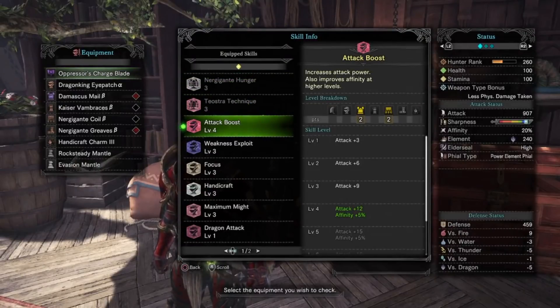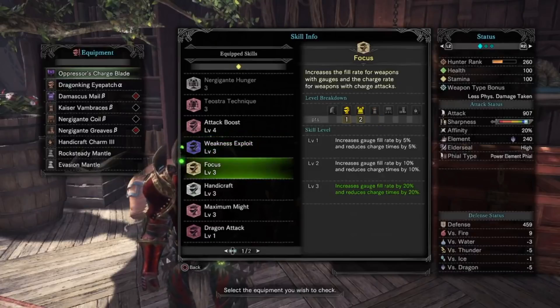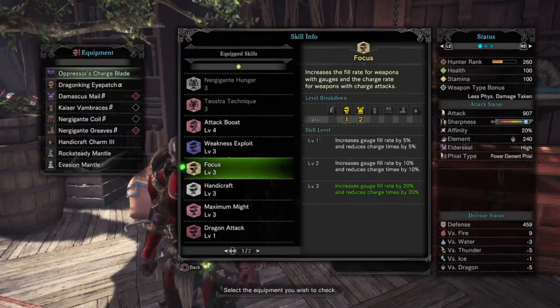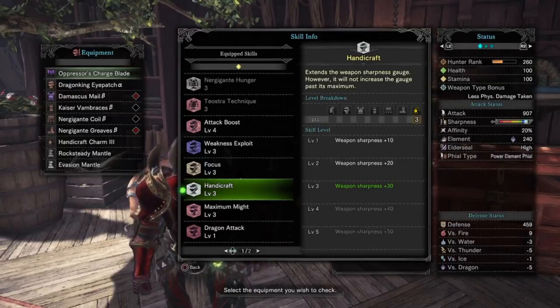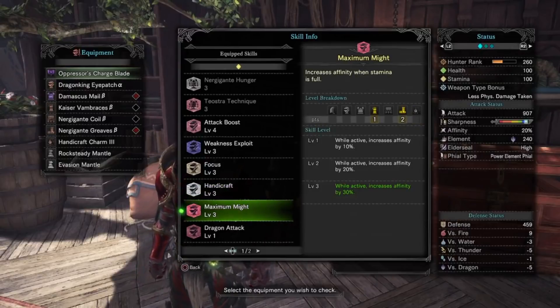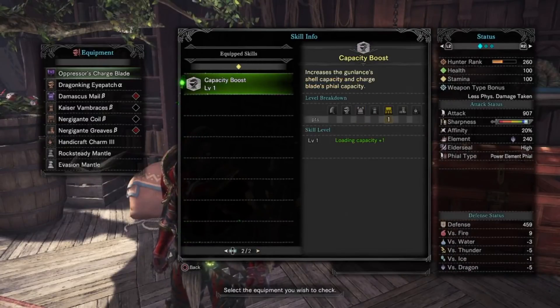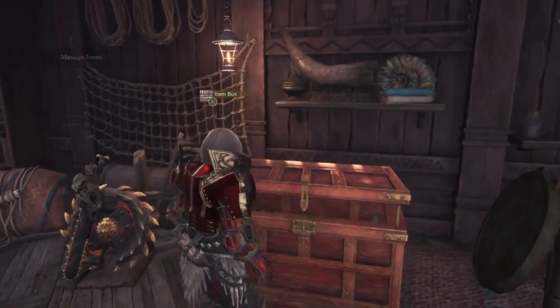For stats, we'll have Attack Boost 4 for the 12 attack and 5% affinity, Weakness Exploit for the 50% affinity to weak points, Focus 3 to increase the charge up on our phials as well as the reduced time to execute our charge slash, Handicraft 3 to give us a little more white sharpness to work with, Maximum Might 3 for the additional 30% affinity while at full stamina, Dragon Attack 1 to boost the Dragon Attack damage to 240, and Capacity Boost to give us that additional phial. Let's go ahead and take a look at the jewels to see how we socketed this to achieve these stats.